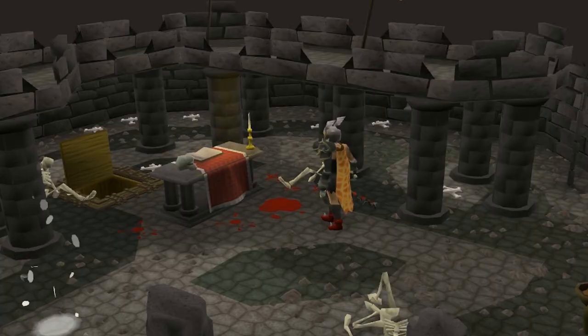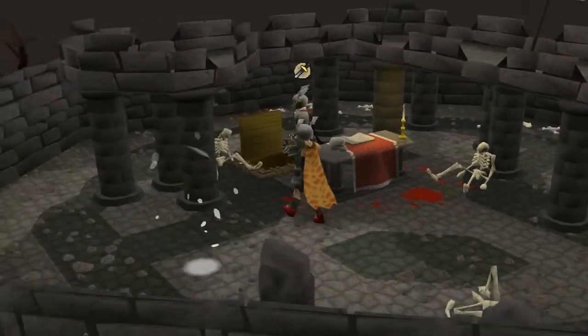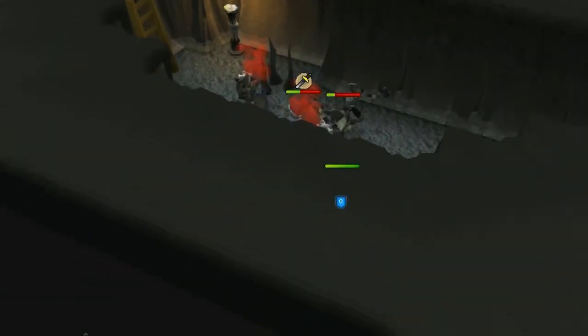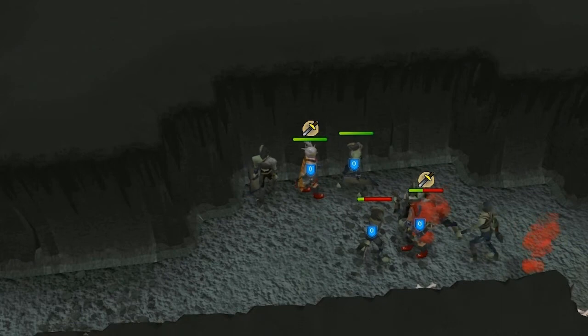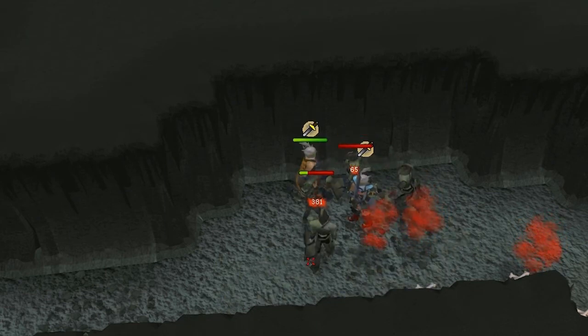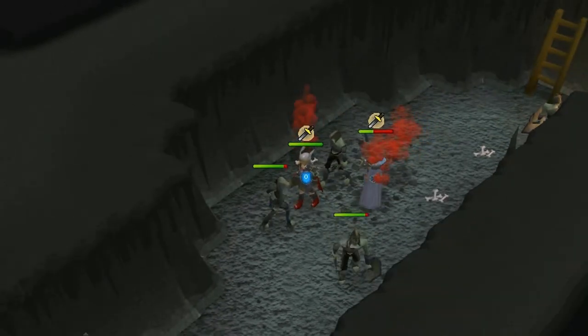Now we are here, so turn on your quick prayers. I personally like to use Piety and Protect from Melee. If you can't use Piety, any type of stat boosting prayer will work. You will be going through prayer very fast, but the altar is right above you. You may also choose to bring a shield instead of a defender and not use your melee prayer — in return, you have a greater possibility of staying longer before having to recharge. Either method will not be significantly different, so just test both. Before you head down the ladder, make sure you charge your prayer up at the altar first.